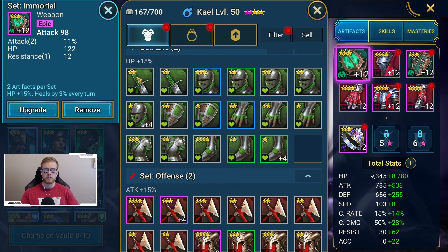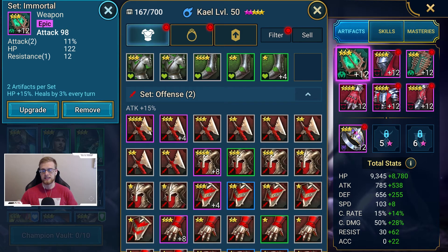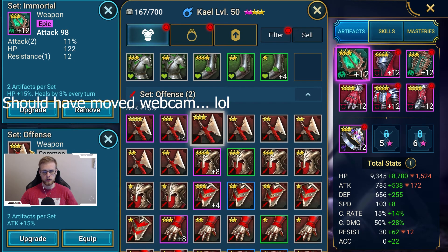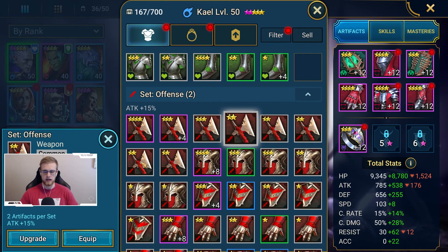The first thing you see is probably these little star levels. What the stars basically determine is the stats. A higher star item is going to be stronger and capable of having higher numbers than a lower star item. It doesn't necessarily mean it's better, but it's going to have higher numbers. For example, this three-star has 12 attack, while this two-star has 8 attack. The stats of the three-star will always be higher, though the other substats could be different.